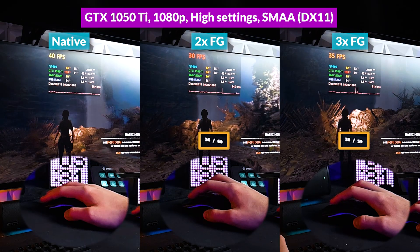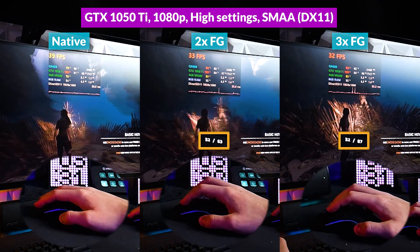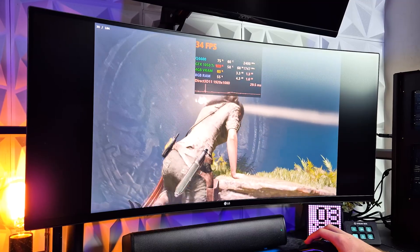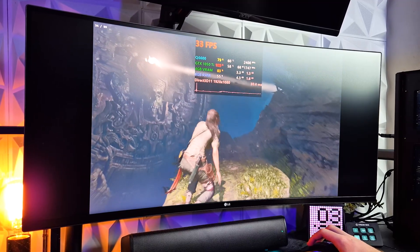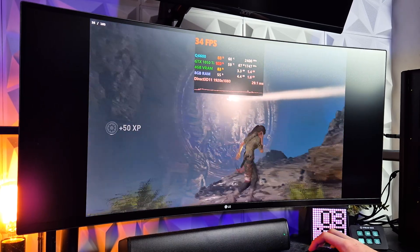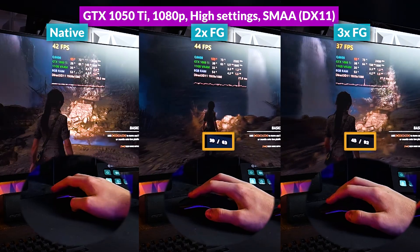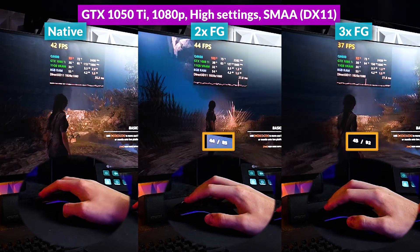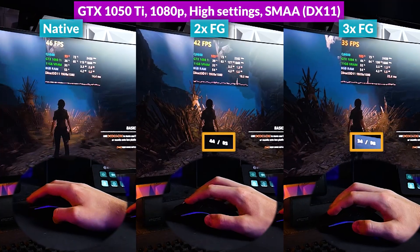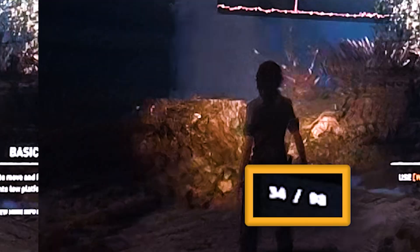The 1050Ti at high settings was better than the 560, but still not snappy — you really feel the base render rate of 30–40 FPS despite the 63–87 FPS reported with frame gen at 2x and 3x. Artifacting and ghosting are still very much present, especially at 3x. The 1080Ti tells a similar story but slightly snappier thanks to a higher base frame rate; simple hand sweeps were mostly fine, but fine movements reveal the delay, and ghosting is still very much present.